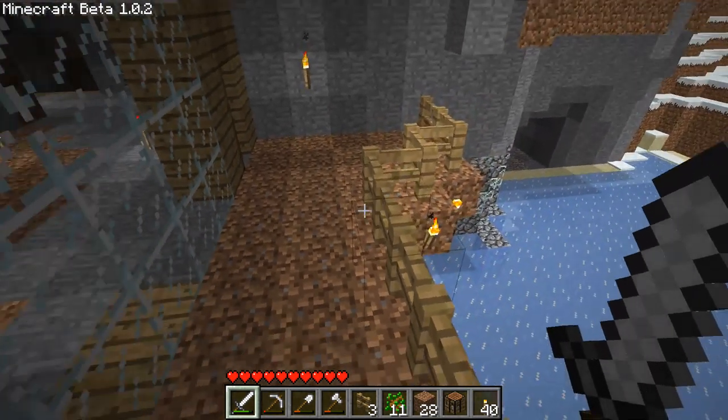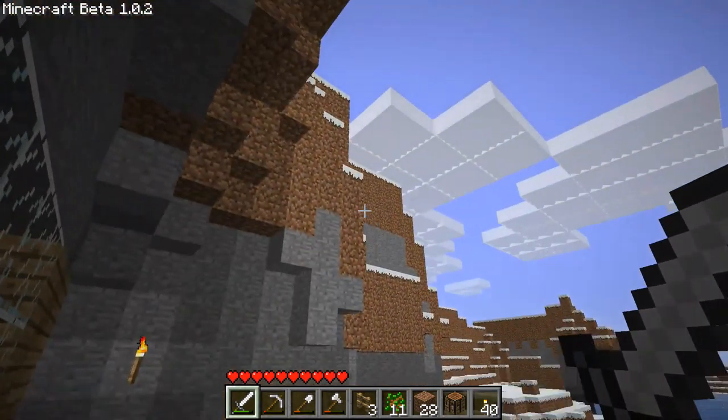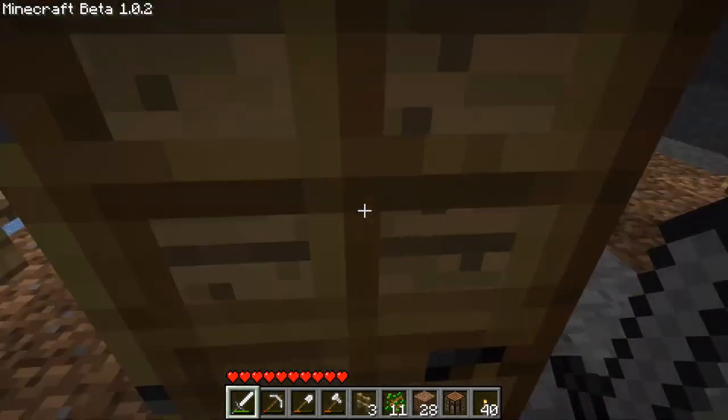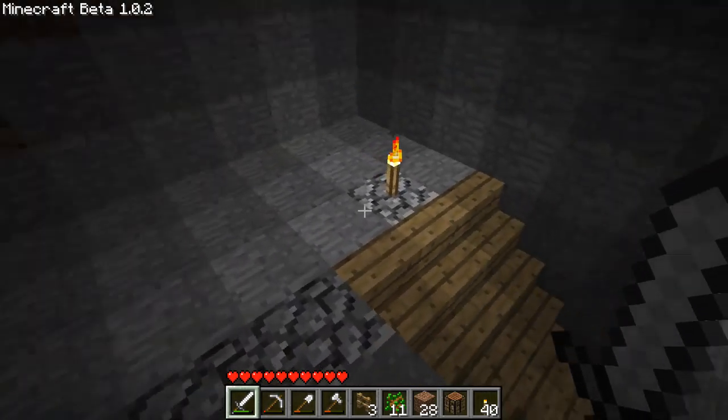So in the last episode here we built this little balcony sort of thing and we're now waiting for the grass to spread. I actually didn't do anything since the last episode so everything that's here is as it was at the end of the last episode. And I fixed my controls now so it's all good.